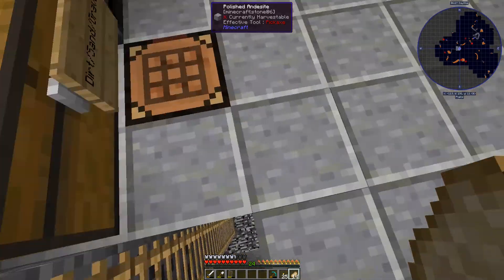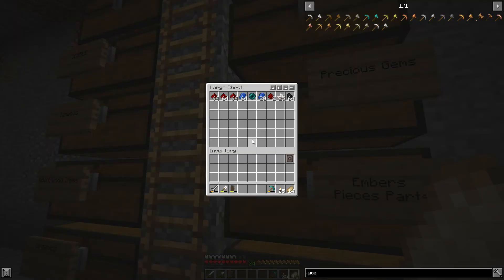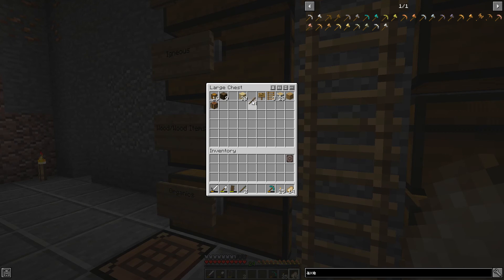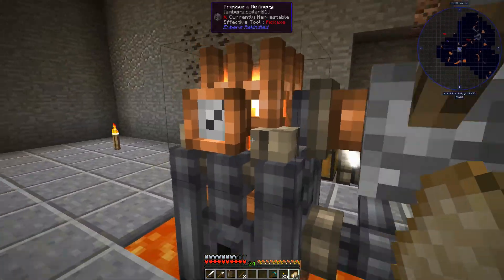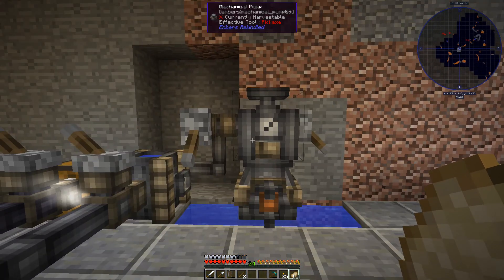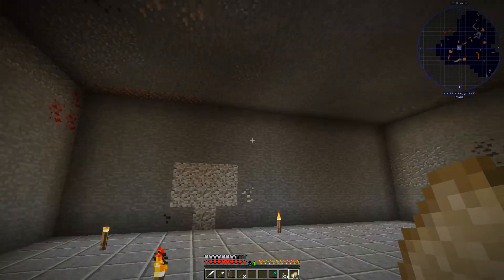We have dark oak trees nearby growing two-by-two, so that's an option. I'm a little short on some materials - I'll make a nickel one, why not. We'll smelt these up really quick. We need some trees because I need to farm up a ton of wood to make a ton of charcoal. Our little experiment yesterday showed us that this machine uses a fair amount of ember to run.